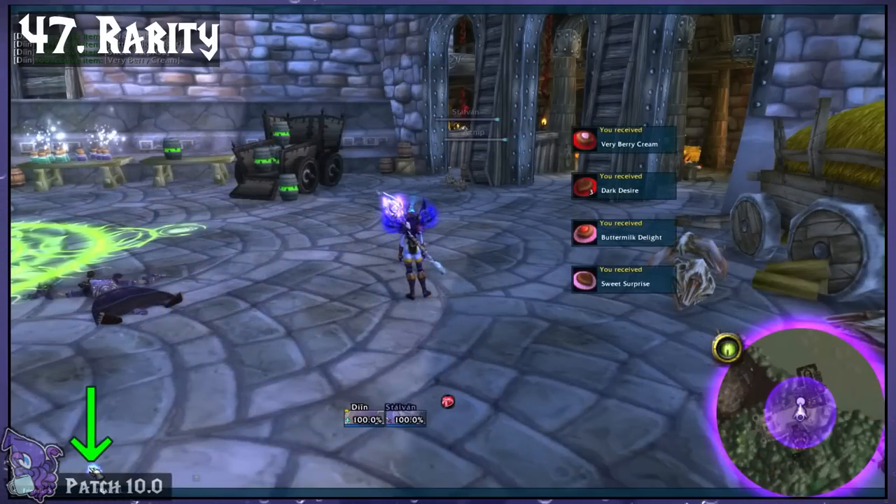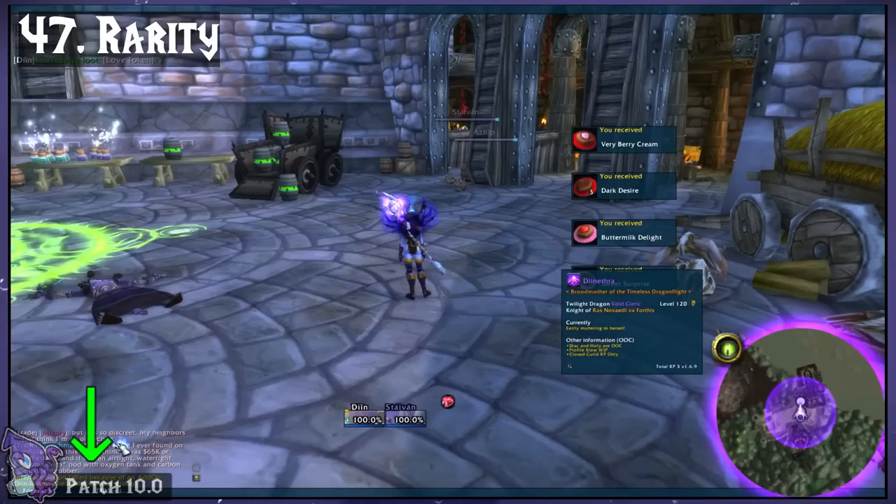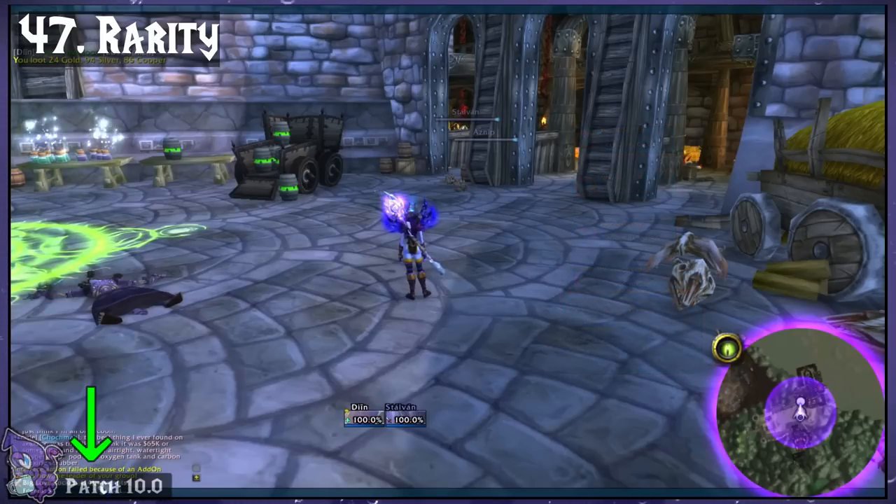Rarity. This tracks your tries at special items like mounts and pets, and shows if something drops in a tooltip. It also gives you a faux achievement when you get it.